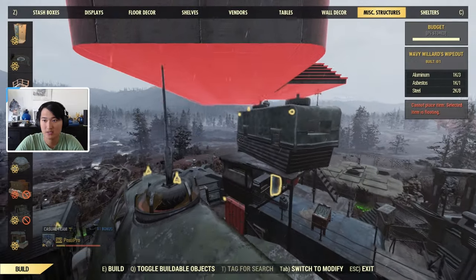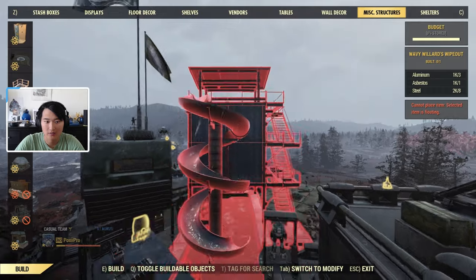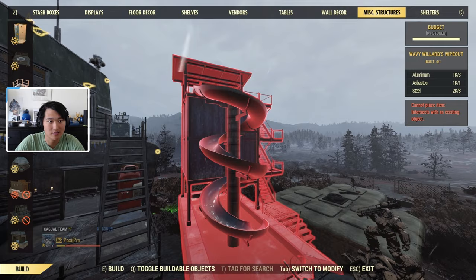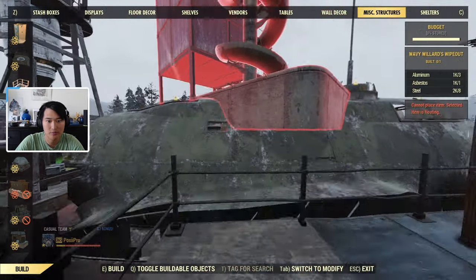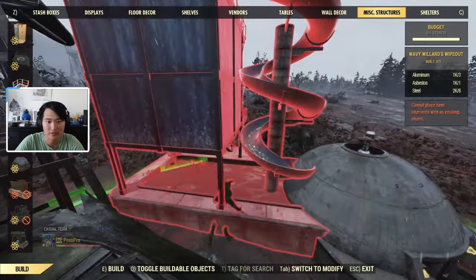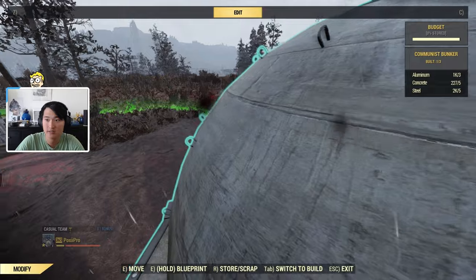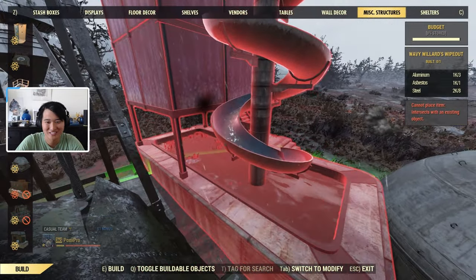You can see the materials it takes. It's going to take a little bit of asbestos, steel, and aluminum, but honestly not that much. And if you go over here, we can see how tall it is compared to the Mega Mansion. It's slightly taller than the Mega Mansion, so it's a pretty big sizable prefab. We're going to go ahead and put it in the back corner over here, and we can also see how much budget it'll take up. I've got very little budget left at my first camp, so we'll see if we can place this.